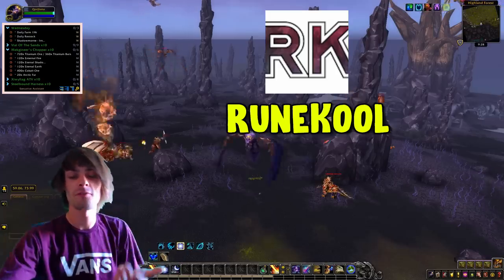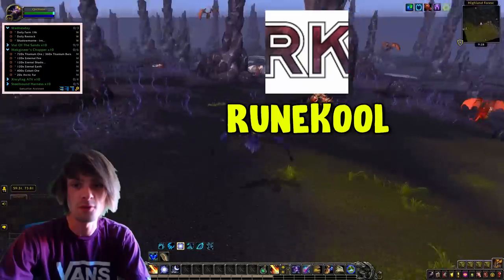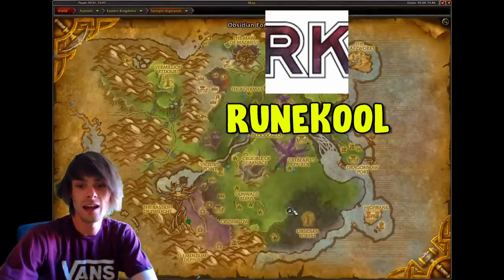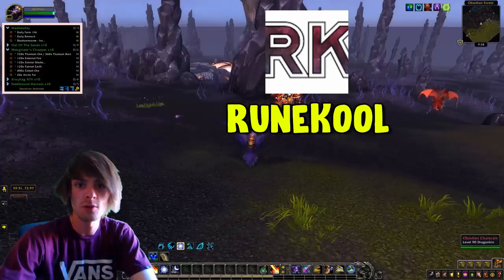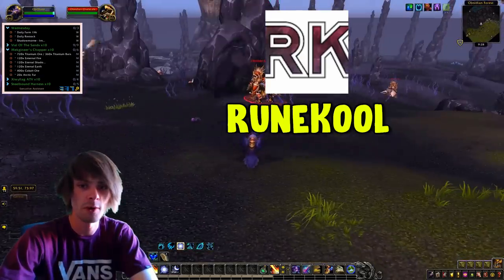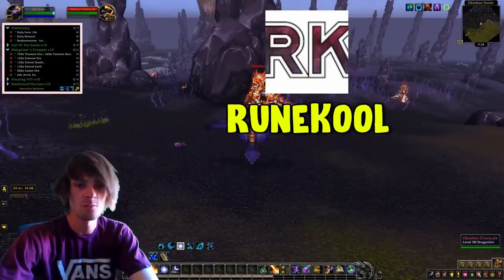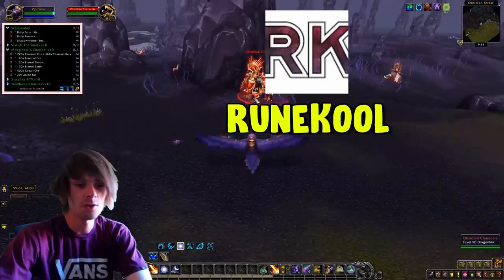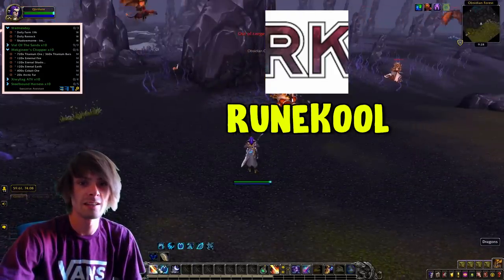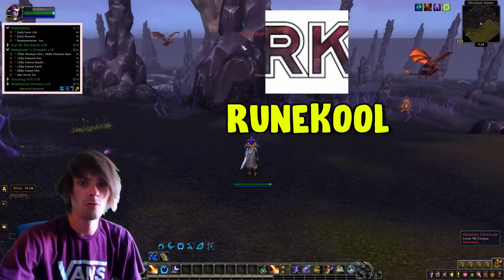All you have to do is come over to this spot in the Twilight Highlands. You'll know you're at the right spot because there'll be an obsidian char scale right in front of the actual spawn point. All you do is spam the macro or just moonfire anything that is around this area, and pretty much they spawn right about here.